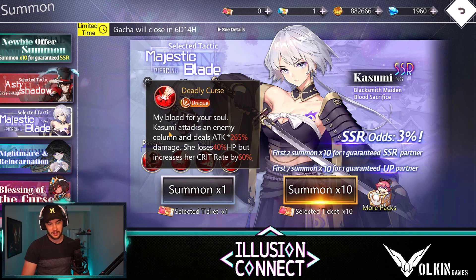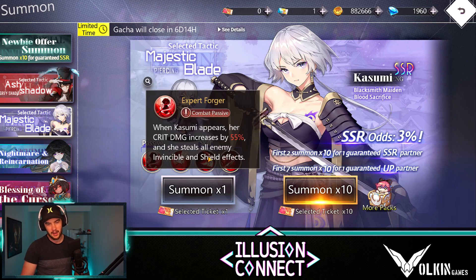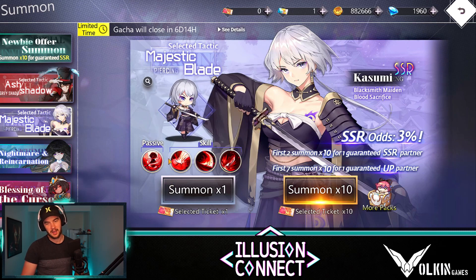Then we have this one — Kasumi attacks an enemy column, deals attack times 265% damage. She loses 40% HP, but increases crit rate by 60%, so she's basically going to guarantee a crit just about every time. Now she does lose 40% HP, which some people seem to dwell on. However, keeping in mind, if the enemies do have shields or invincibility, it's going to mitigate a lot of that damage.